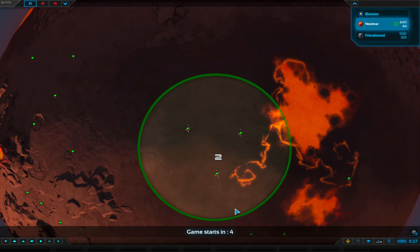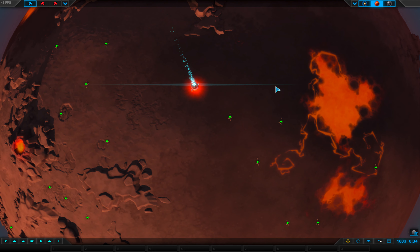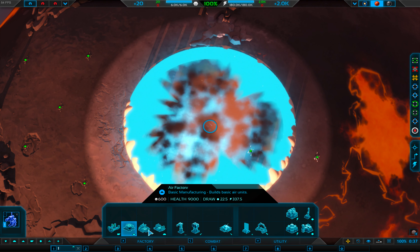I think what I'm going to do is go straight to orbital — defend a bit, get my metal, straight to orbital, get to the other planet, and move my entire base off this planet.